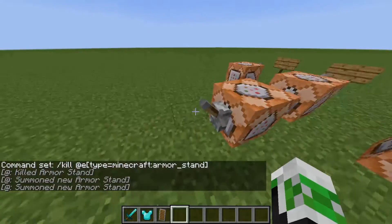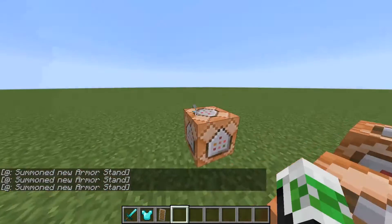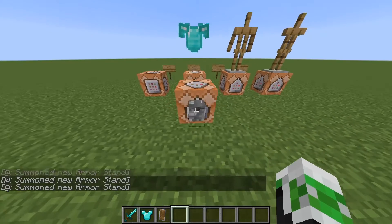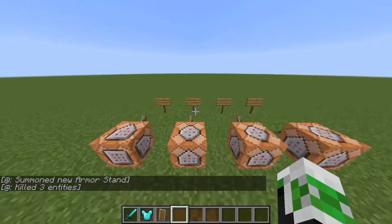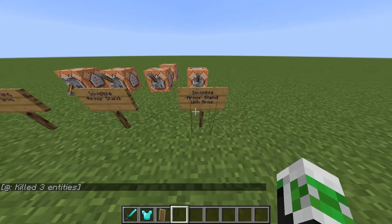So if I quickly show you — if I have these two, and let's say I also have this one, I'm going to put this on it so you can see it — this will kill every single armor stand, no matter what.